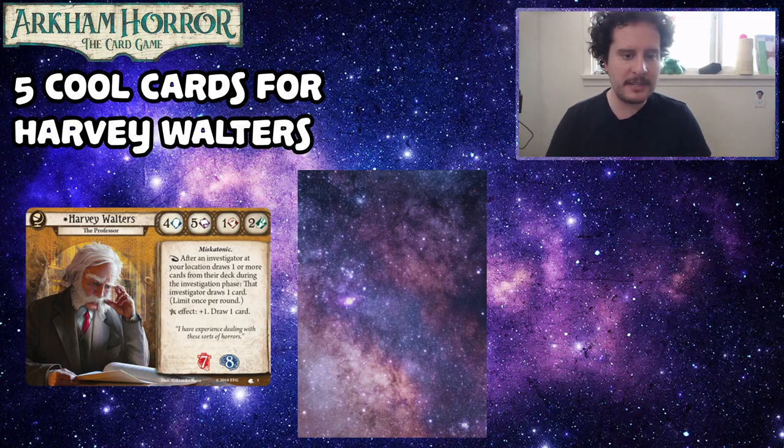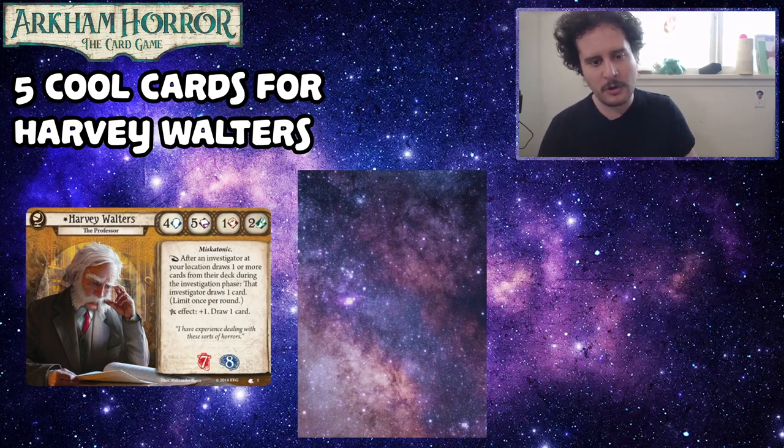Harvey Walters is a 4 brain, 5 book, 1 fist, 2 foot, 7 damage, 8 horror Seeker investigator with the Miskatonic trait. As a reaction, after an investigator at your location draws one or more cards from their deck during the investigation phase, that investigator draws one card — limit once per round. The Elder Sign effect is plus one, draw one card.